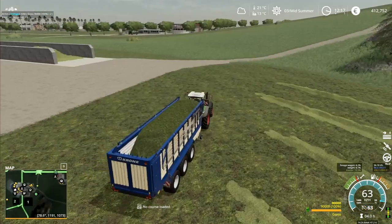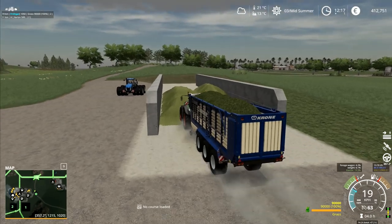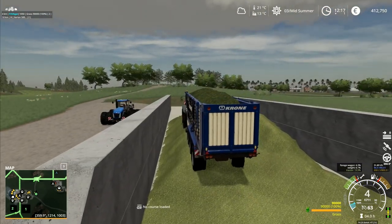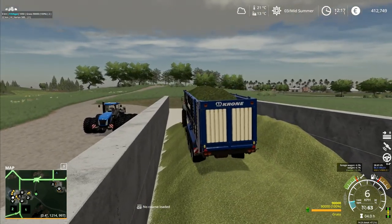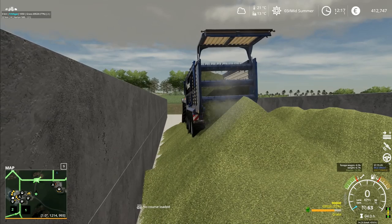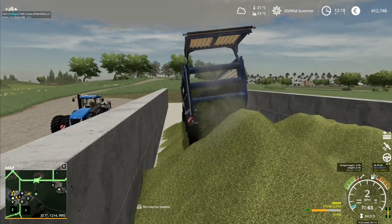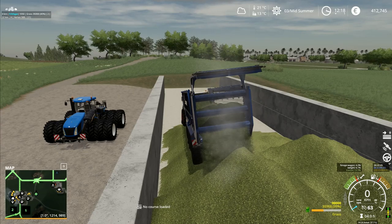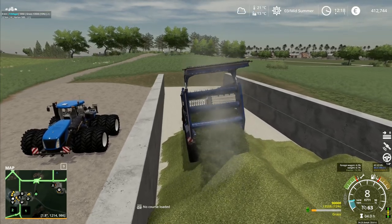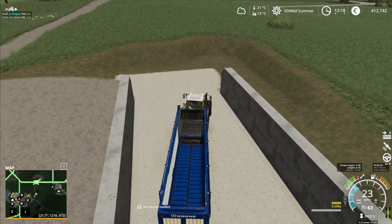Now let's get over the clamp, tip this one out, and then we've got a bit more rolling to do. The difficulty with tipping this one out is I want to be over to this side as much as possible, but I can't get over quite as much as I'd like or I'm going to get stuck. I've got to make sure I bring it forward a fair bit because I don't want the grass sort of rolling out the back of the clamp. It is getting over to the wall but it does mean I'm having to pile it up quite high.